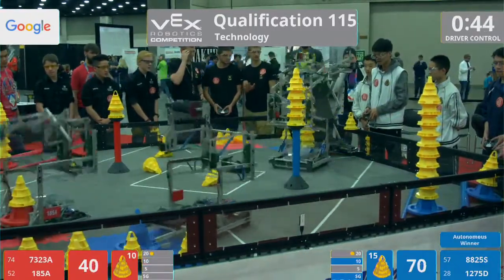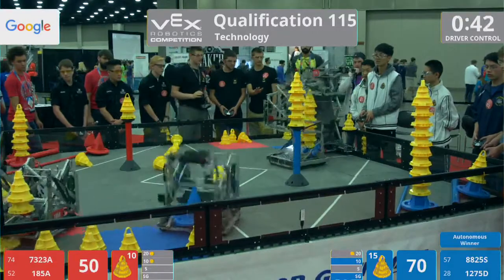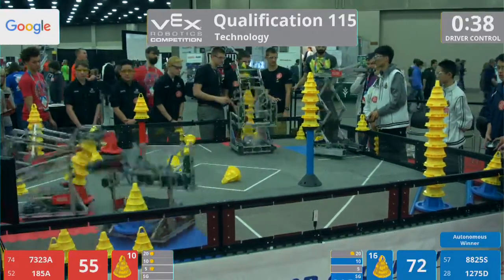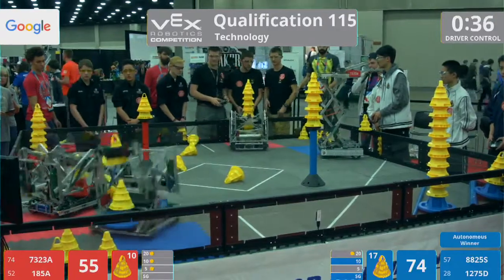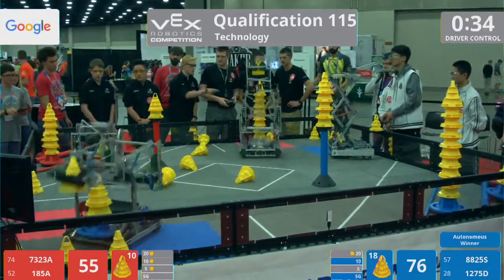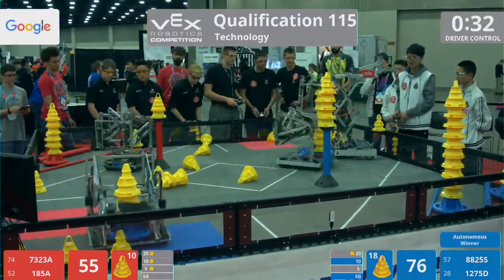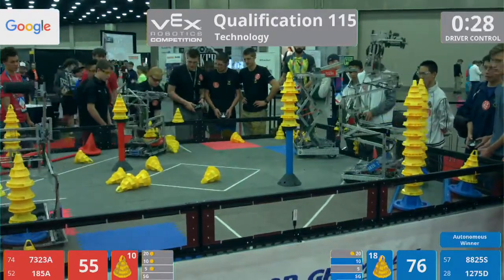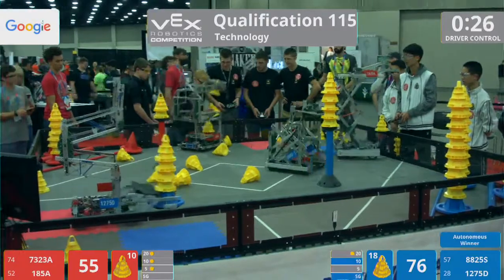They're in position. They make a delivery. We got a little defense here between 7-3-2-3A and team 8825S. They're denying them access to that human loading station. 8825S — they're loading up, they got a big stack. They make their way across the field. Safe and easy, they make that delivery.